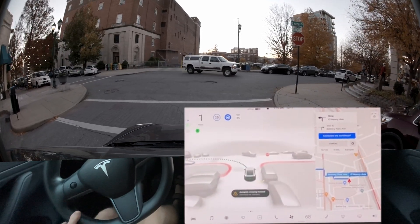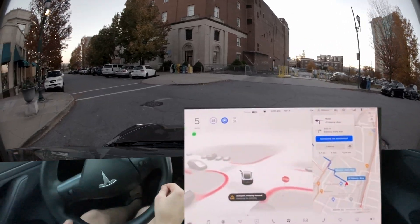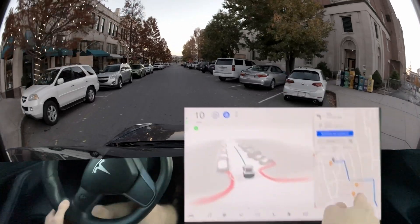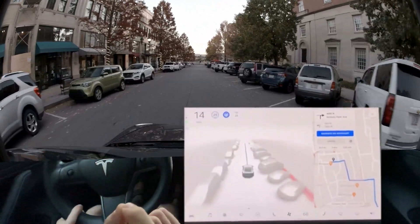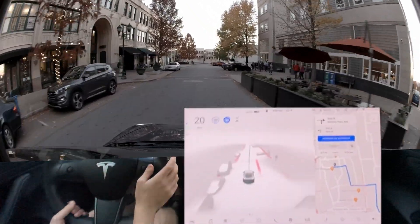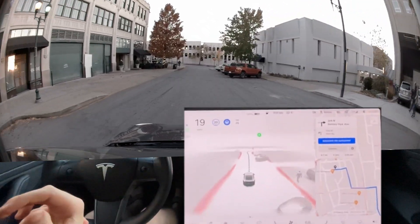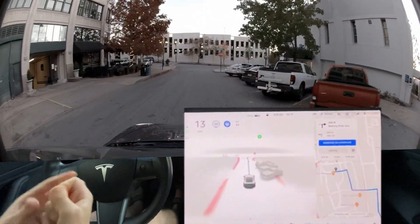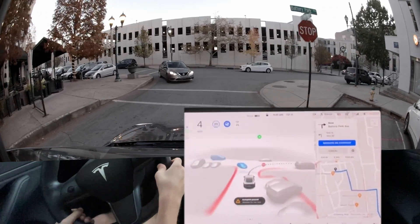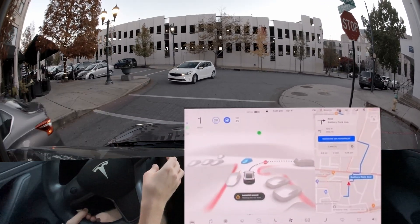This drive historically has been pretty complex — if you look at the navigation, it's a somewhat complex drive. It has a lot of different turns all over the place. I've twice on two different versions had zero disengagements on this drive, so this is a good baseline test. It seems to be a good stress test — a lot of right turns, a lot of left turns — and the car has again twice made zero disengagements.